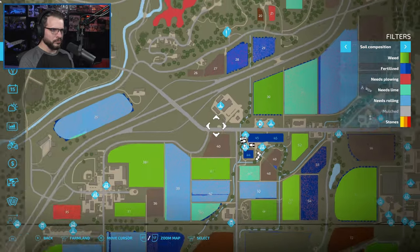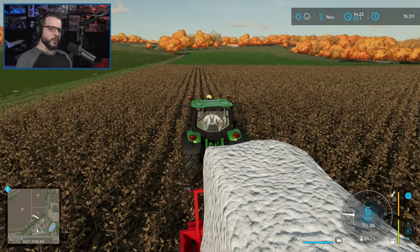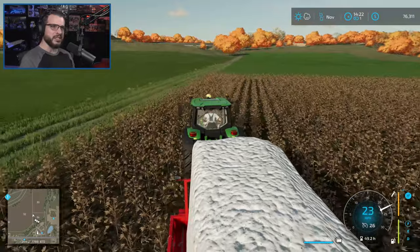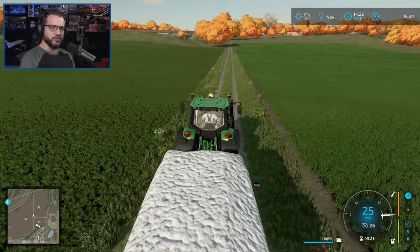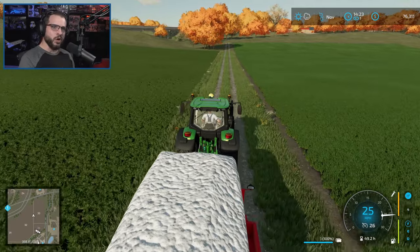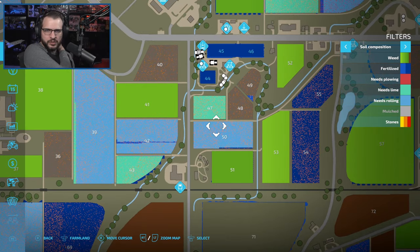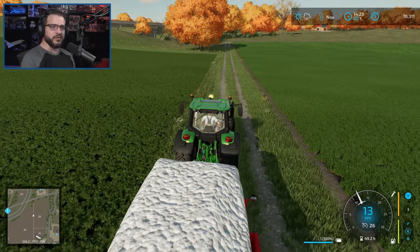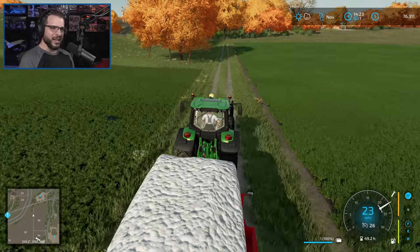So what that means is if we buy field 47 — that's almost 1.75 acres by itself — that just about doubles us, getting close to four acres. Then if we buy field 50 right below it, that's a little over three acres, which would give us just a hair over seven acres total. I think that would definitely be our goal if we want to keep our bread factory busy all the time.